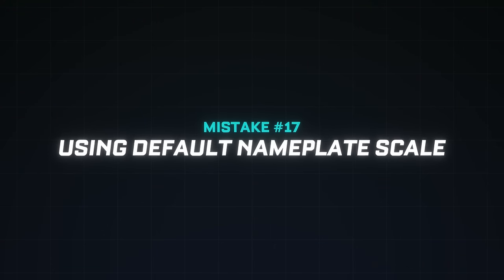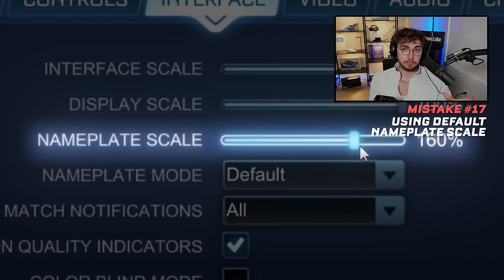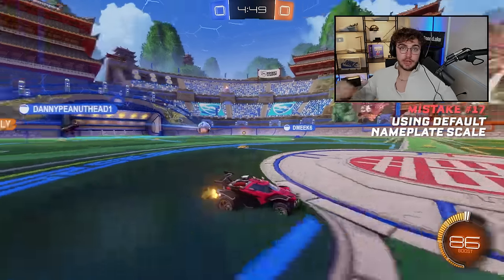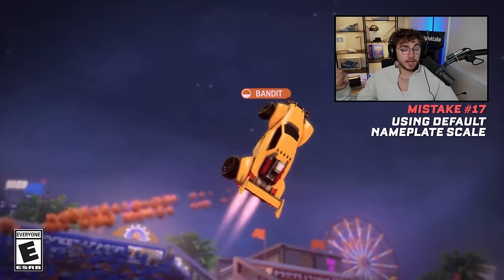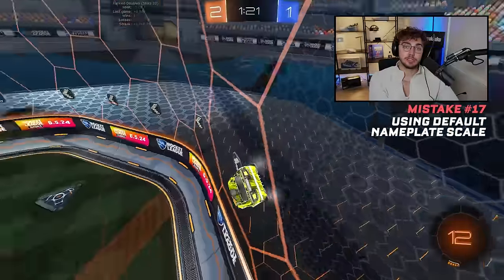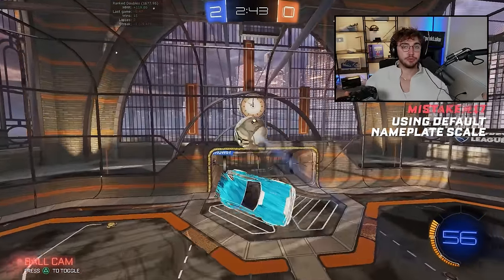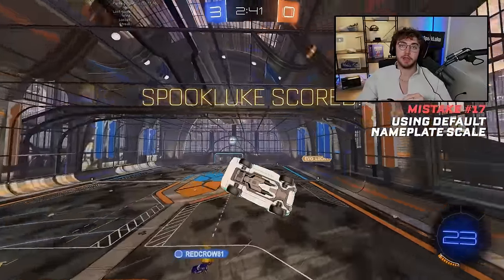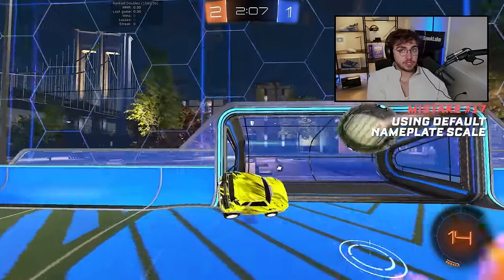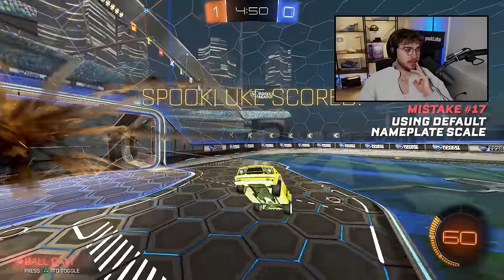Mistake number seventeen: 100% nameplate scale. Rocket League added an option to adjust nameplate size, and I highly recommend setting it to 200%. That way you can see opponents better and track players on the field. With the new content update showing boost meters in ranked, increasing nameplate scale also increases the size of your teammates' boost meters so you can see how much boost they have. The bigger the nameplate scale, the more information you get from long distance, and better information means better decisions in game.